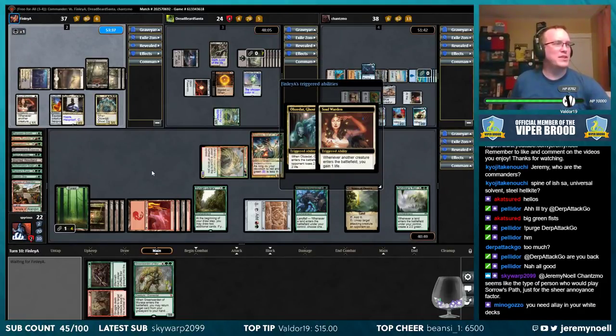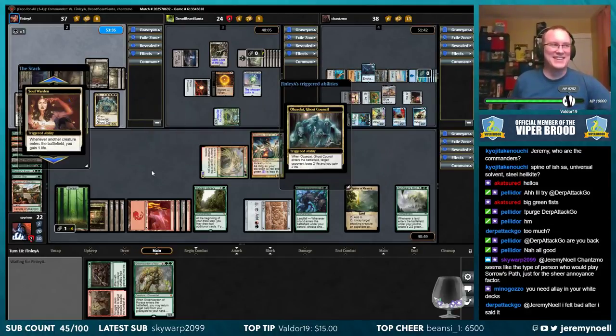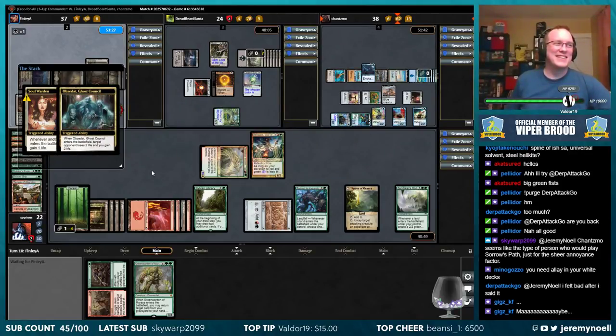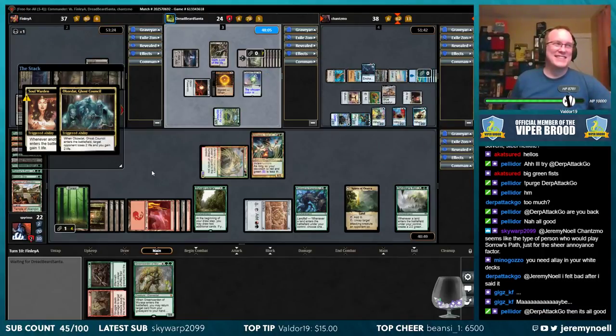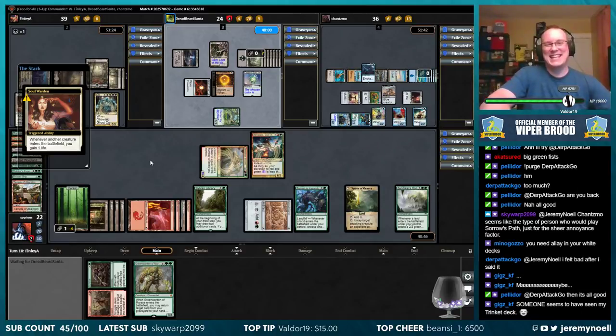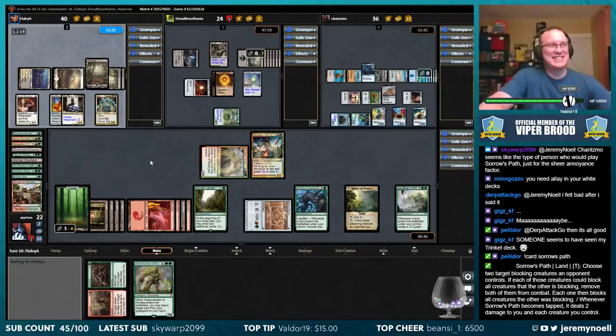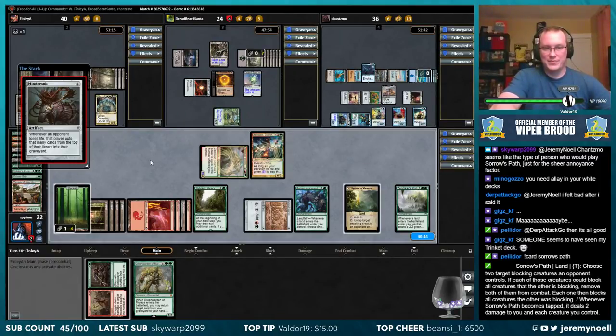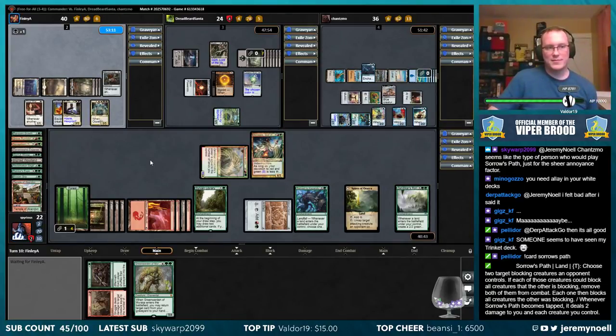Chancemo seems like the type of person who would play Sorrow's Path just for the sheer annoyance factor. Yeah, it's fine — Interp tech, I get it. You understand what was going on. Someone seen your trinket deck? Yes. Oh, that's a good one — that's not a good one. Sure it's a good one — no it's not. Good for me.